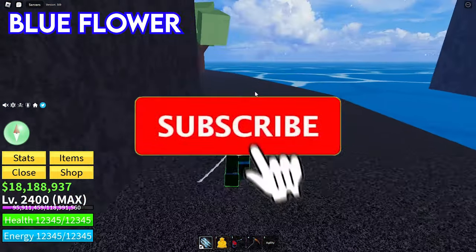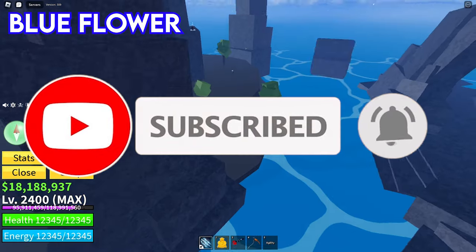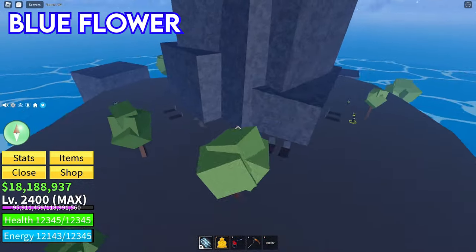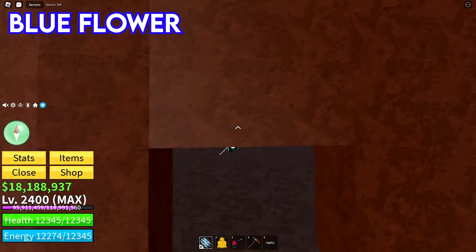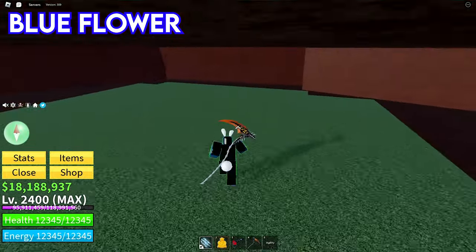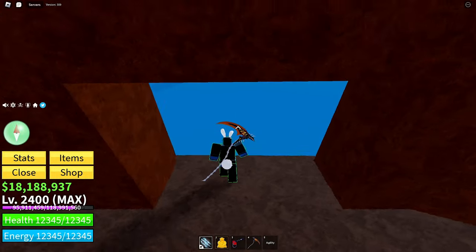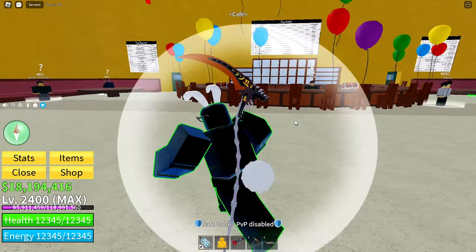There's one blue flower that spawns right around here under this tree. There's another blue flower that spawns on one of these graves — either this one or this one. If you go inside here, the blue flower will spawn just around here. Those are the current locations for the two main flowers you can get.